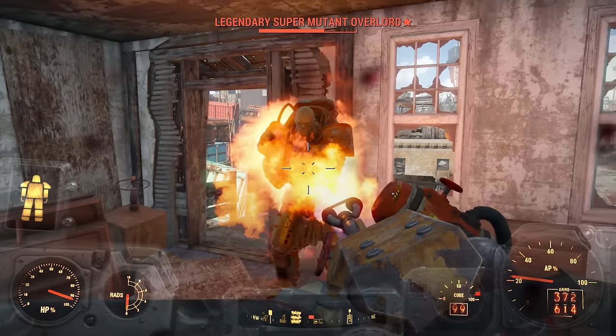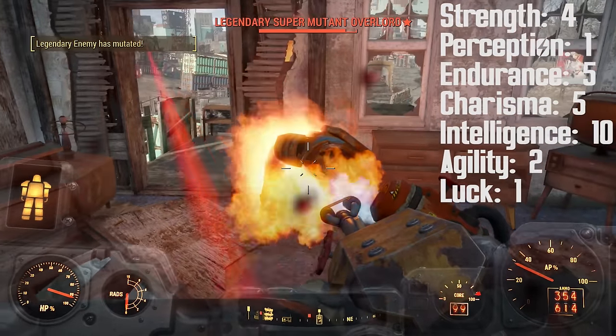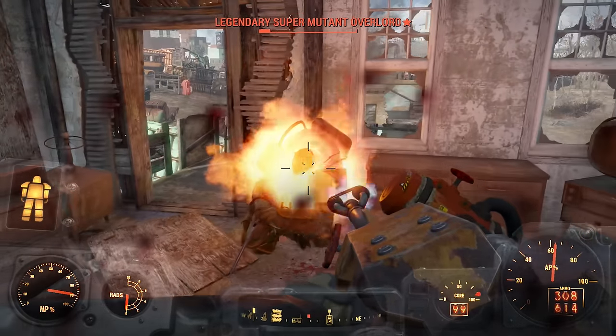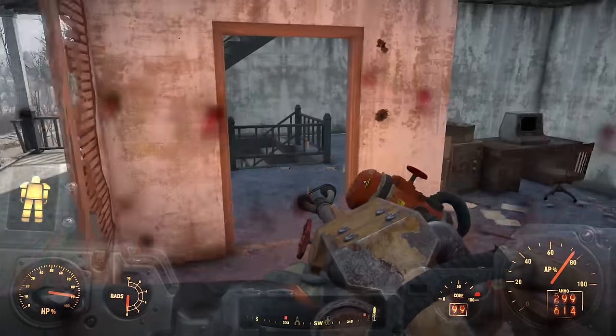Spending some time around these cool cats will help him regain his pre-war charisma, and soon enough he'll be the biggest charmer with the slickest hair in the whole Commonwealth. At the beginning of the game, the Atom Cat's SPECIAL stats will be: 4 Strength, 1 Perception, 5 Endurance, 5 Charisma, 10 Intelligence, 2 Agility, and 1 Luck. The SPECIAL book in Shaun's bedroom will go into Luck to help you get the Scrounger perk nice and early.